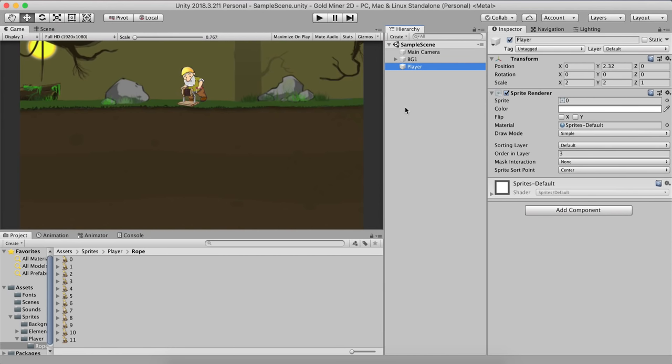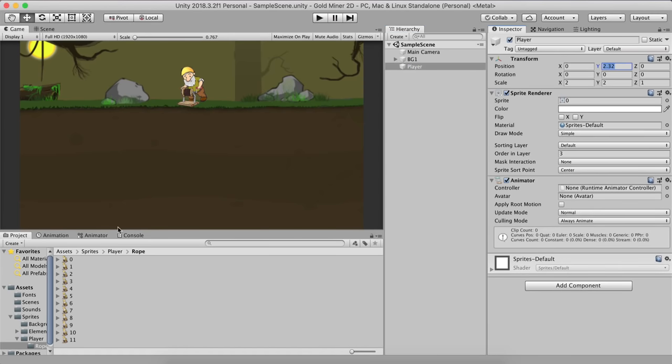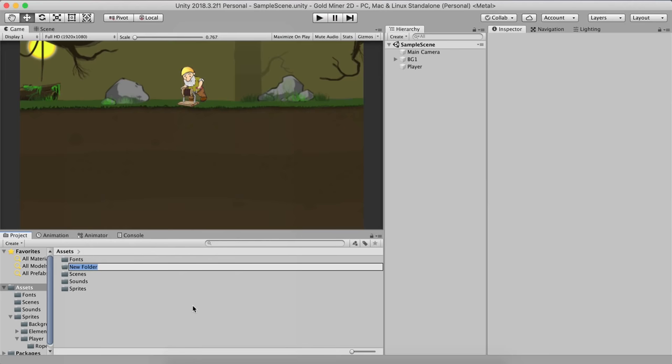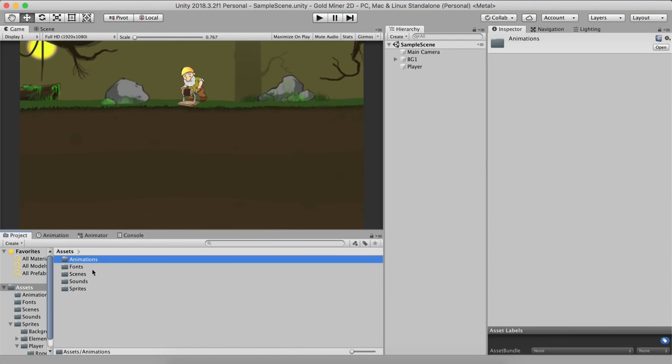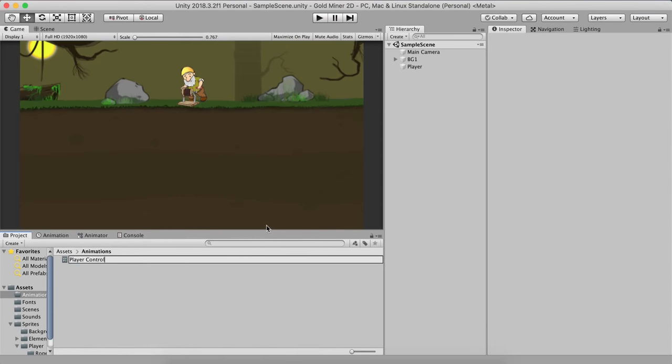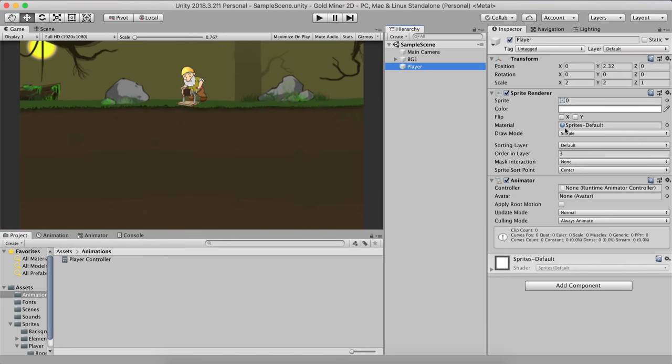Now we're also going to add our player hook on the player. But before we do that, let's actually animate the player. We're going to take this and click add component and add the animator component. Let's go into the assets and right click and create a folder — this is going to be the animations folder. Since we're only going to have the player animation there is no need to create more folders. So I'm going to right click and create an animator controller.